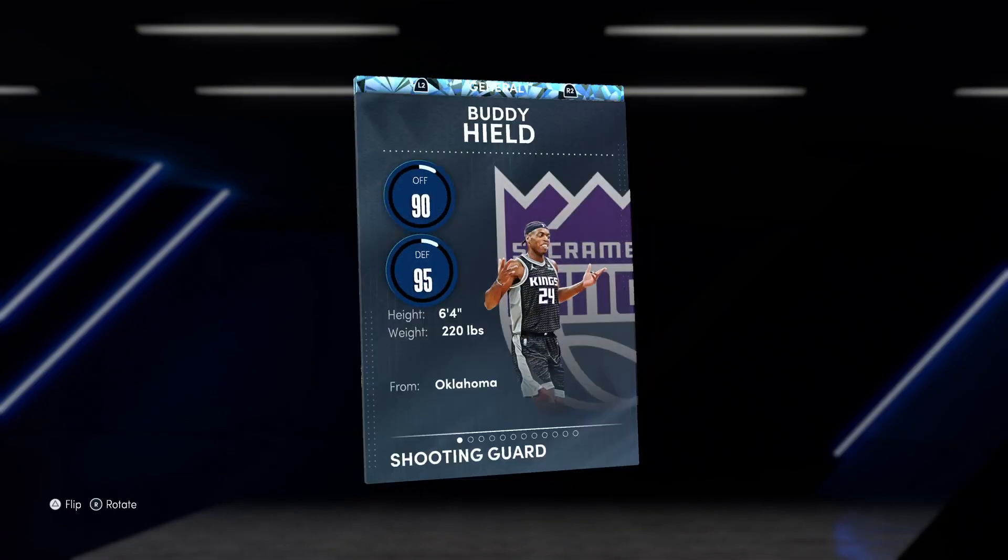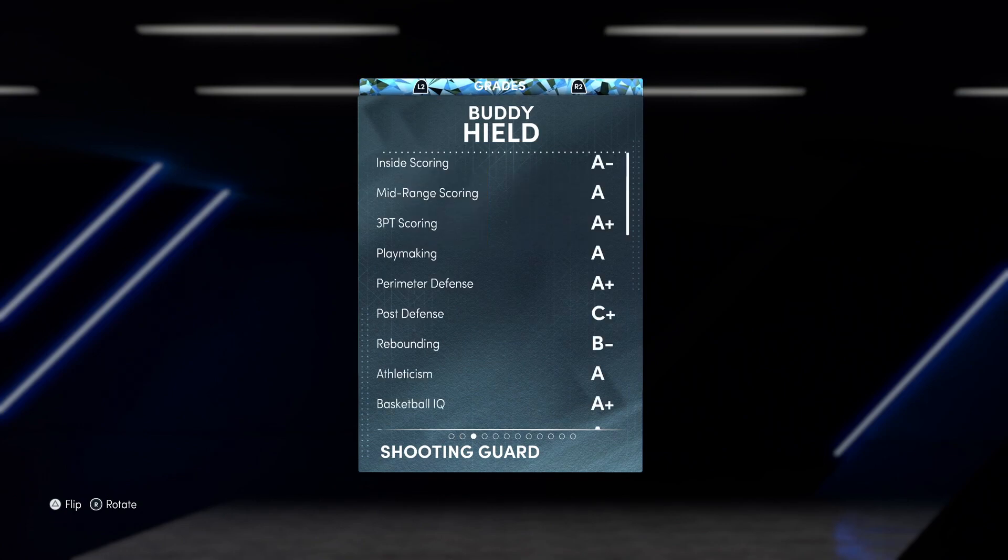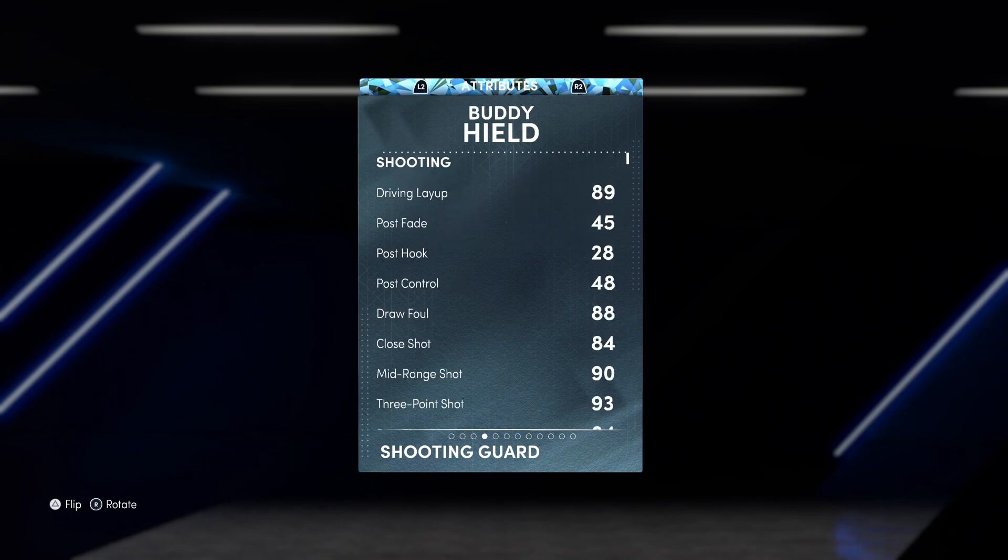Now that we've covered that, we can flip over Buddy Hield — you can check out he actually has a higher defensive overall than offense, which is crazy. It's mainly because of finishing though, because if we check that out, it says an A-minus in inside scoring, but you'll see what I'm talking about.